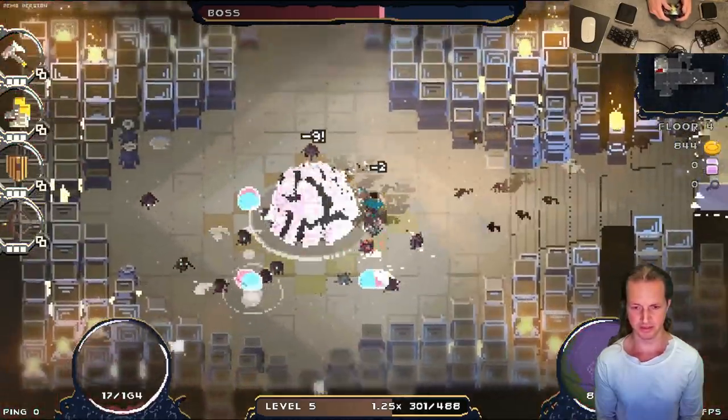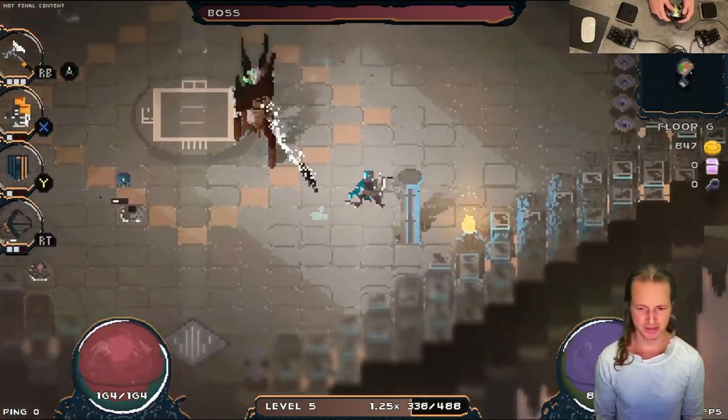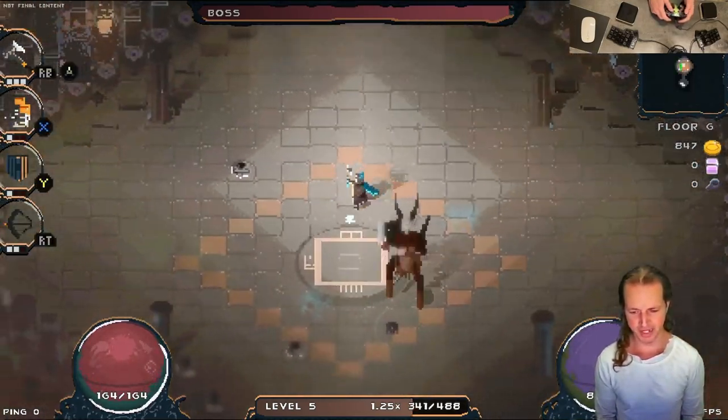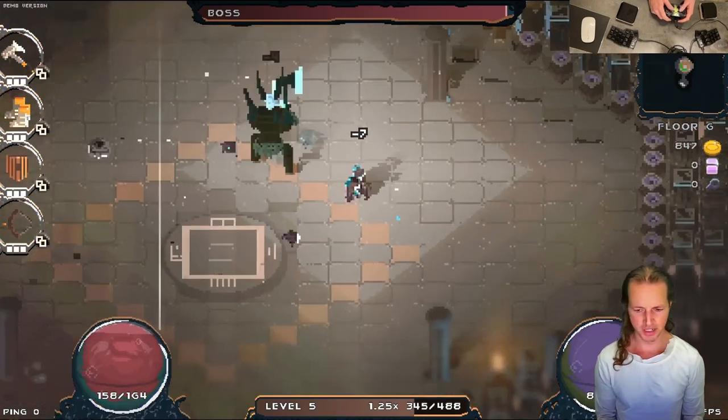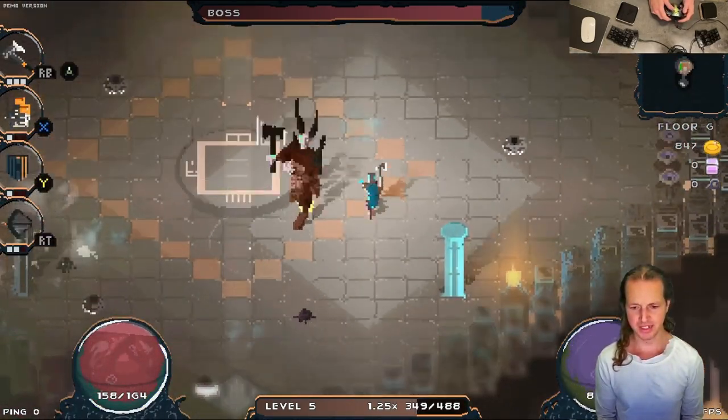I must kill any boss. Bosses now have elemental defense, which means that they are naturally resistant to ice, fire, lightning, and acid. I'm hitting him with ice right here, and he's freezing only for a second. This makes the bosses a lot less cheesable.